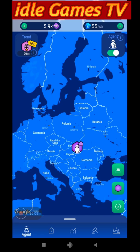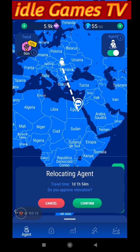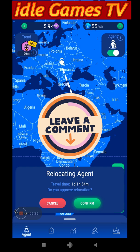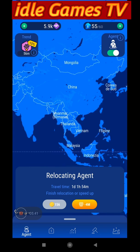Let's go to Egypt — as you can see it will take me one day and almost two hours to get there. I can watch an ad to skip four minutes of travel time, but I won't skip that — I'll just let the agent go. You can also go to Russia, Mongolia, China — this game is quite huge.